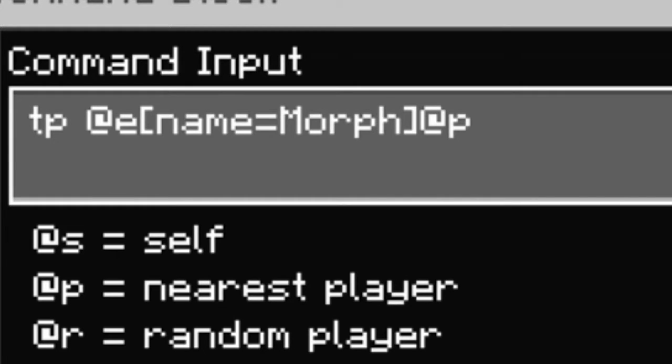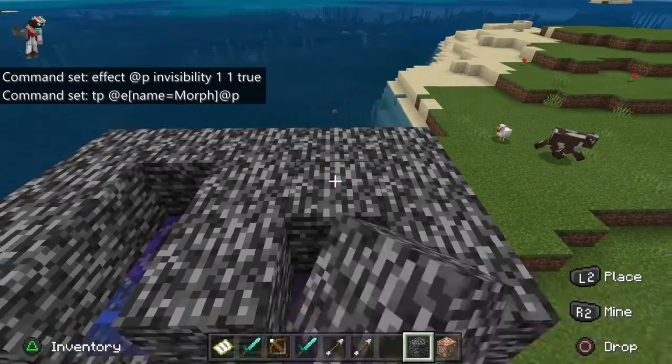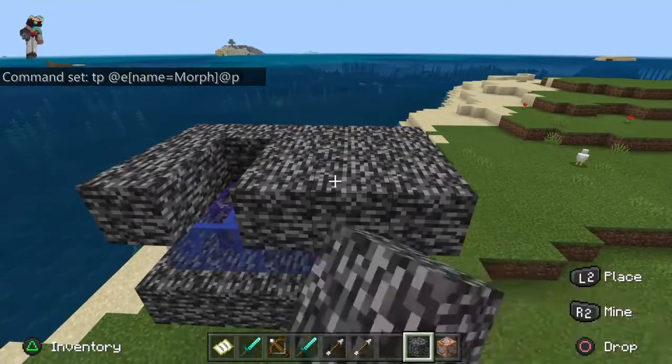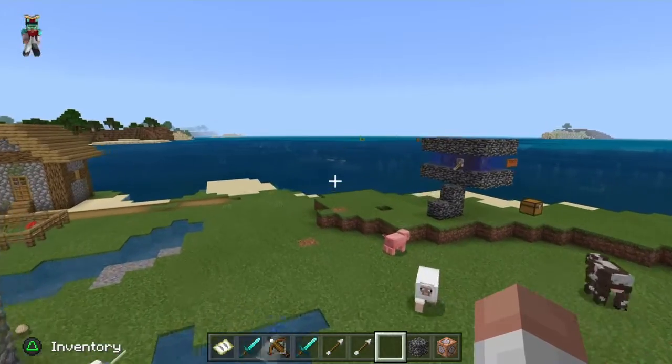The second command is going to be: tp @e and then — I forgot what that's called — you're going to want to copy this exactly. Where it says name equals Morph, do not put any mob name in there. I tried to do that and it broke the command. Just copy it as-is and it will work. Set it on repeat as well. Then put a lever on the first command block, encase it, and turn it on. That's how you set it up correctly.